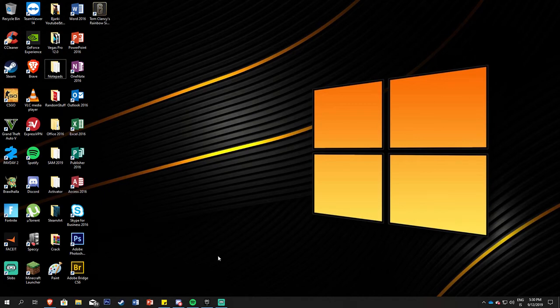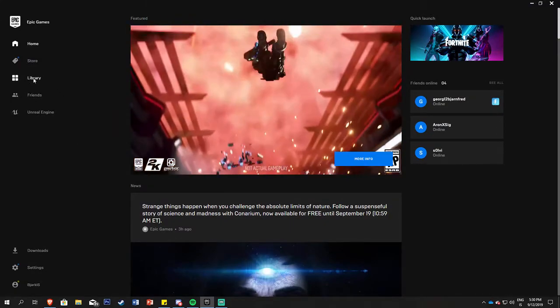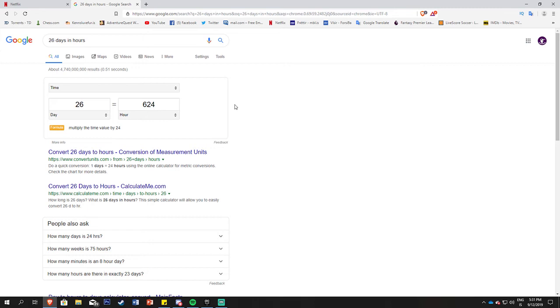Hello guys, welcome to a brand new video. The first thing you need to do is open Epic Games Launcher and go to Library, then go to Settings, where you can see you have 26 saves and that is 624 hours.